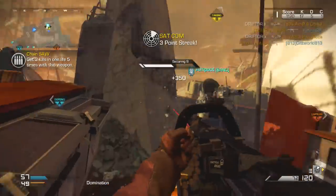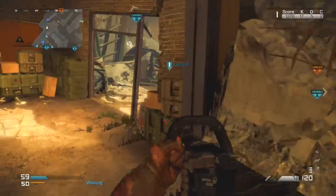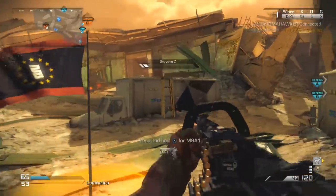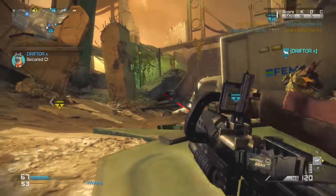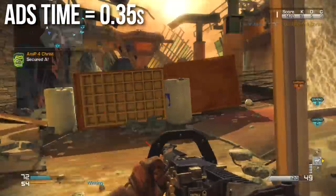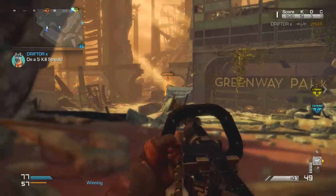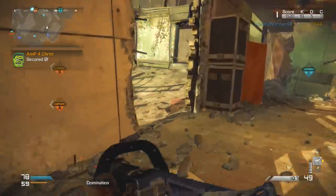When you aim down sights it just transitions to a tighter hip fire — this gun actually has no iron sights. On console, using the left trigger to aim down sights zooms in slightly, tightens the hip fire spread, and slows your walk a little. I use this mechanic to differentiate between hosing somebody up close and taking a slightly more precise shot at medium range. The aim-down-sights time is 0.35 seconds — the same as all other light machine guns, and slower than assault rifles, submachine guns, and pistols. In this gameplay I'm running quick draw, though on a hip fire weapon like this it's more of a hip fire transition time.